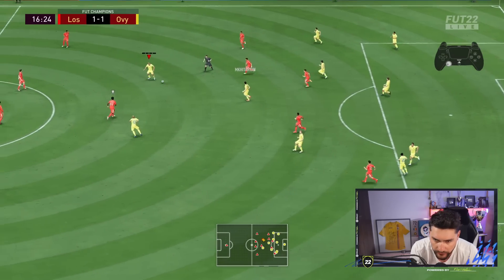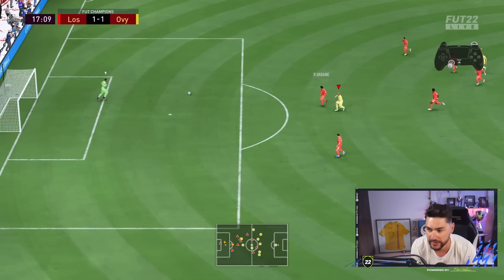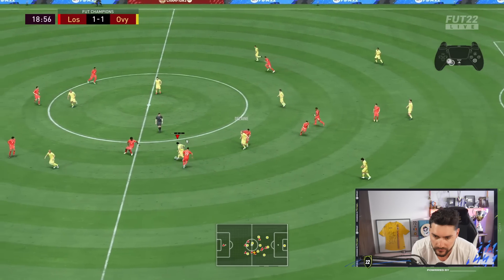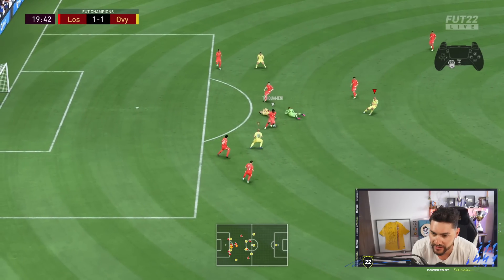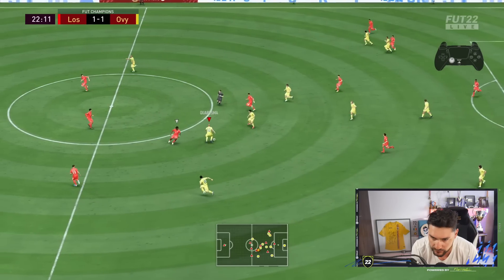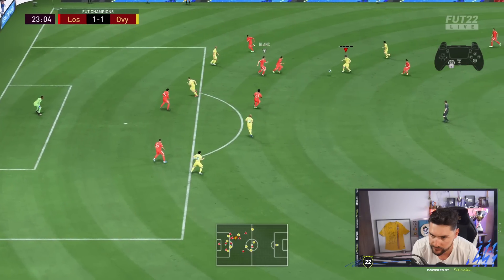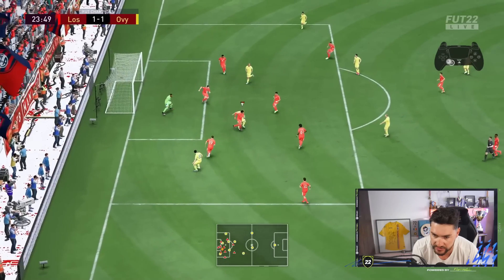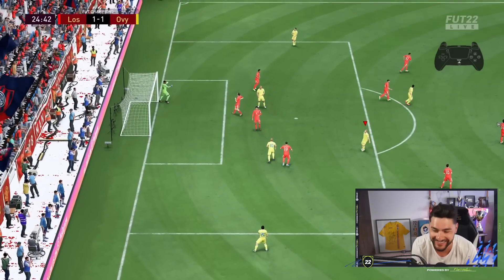Thank you, Costa! That was a nice one. It's got to be a crazy pass — Varane gets it. The opponent is playing constant pressure — I need to stop talking. That should have been a goal. Just pass the ball there and score it. Delaney with the left — I don't think he can do it from that angle.